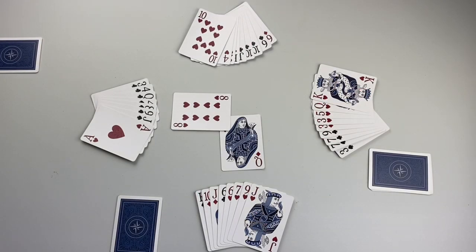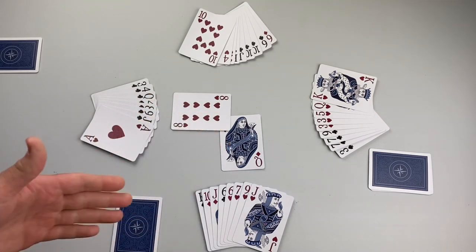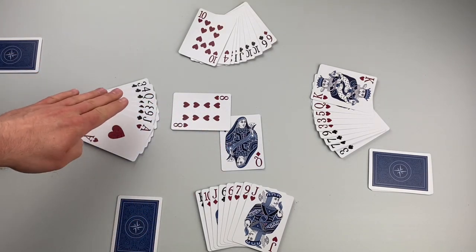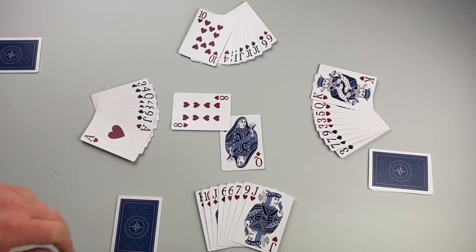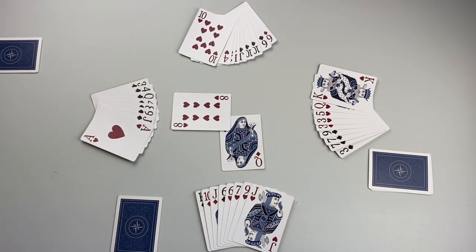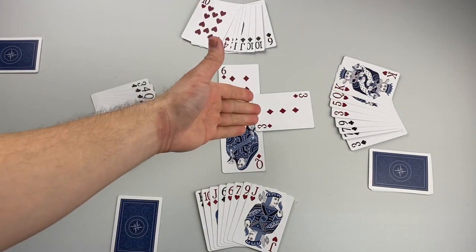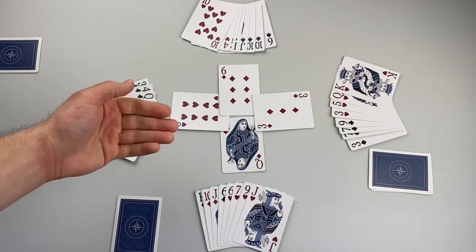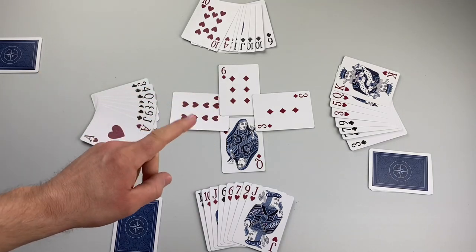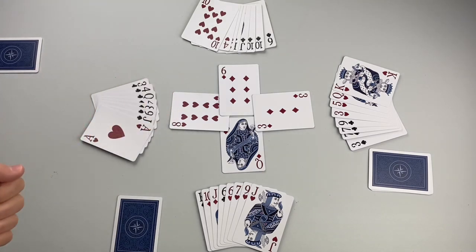Here we fast forward a few tricks. Our trick winner led off with the queen of diamonds. Play passes left, and we see that player 1 does not have any diamonds, so they can play any card. They chose to trump in on the trick with the 8 of hearts. All the other players were able to follow suit, but the highest ranking trump card takes the trick — so our 8 of hearts wins the trick.